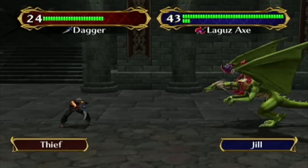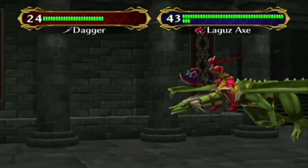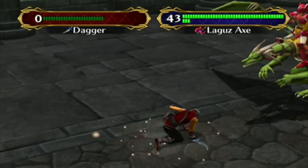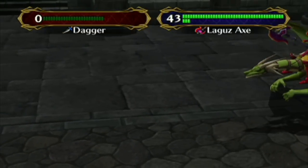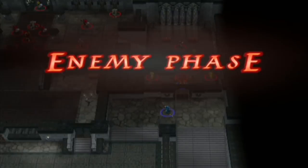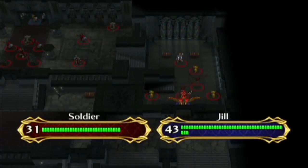This is going to be fun — I'm going to put Jill in that gap with the Laguz Axe, and all of those Laguz are going to get massively destroyed, which is kind of ironic considering post-character-development Jill. Going back to the point: that's why I always watch anime with subtitles rather than the dub — because of those lip sync issues.